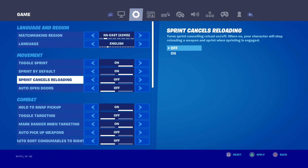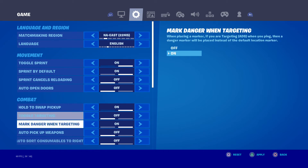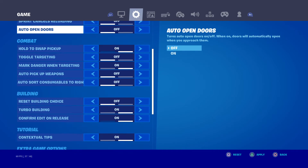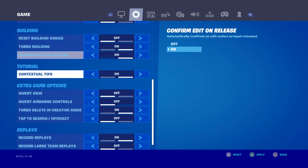Sprint cancels reloading — I don't know why anybody would use that. Hold to swap pick up is on. Mark danger when targeting is on.